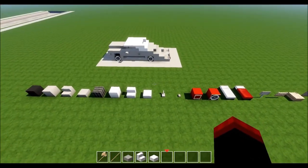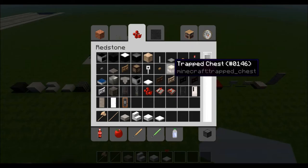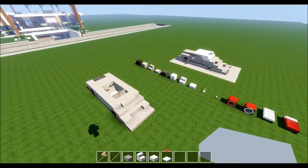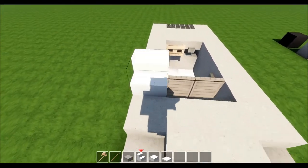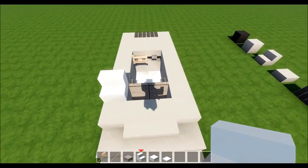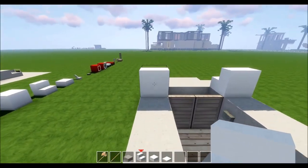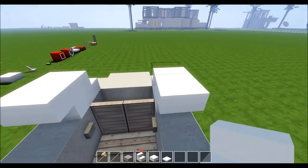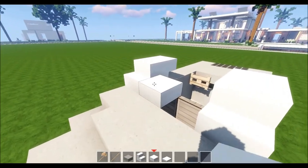I actually made a mistake — sorry about that. There's supposed to be an iron trap door; I don't know how I missed that, but we've got it now. Take the quartz stair and place it down on the back, one block in front of the wheel. Place another one on the opposite side, turn around, place one upright, then upside down — do the same on the other side so it's symmetrical and even.